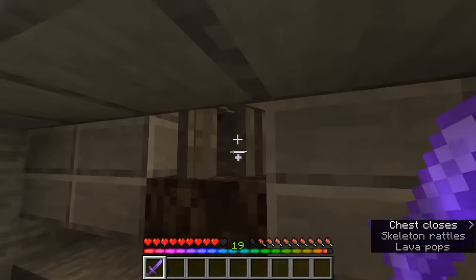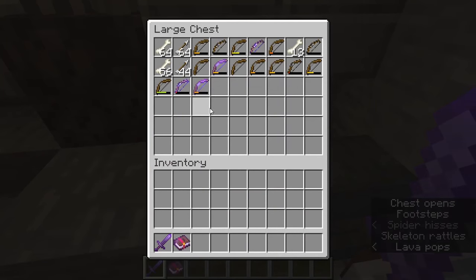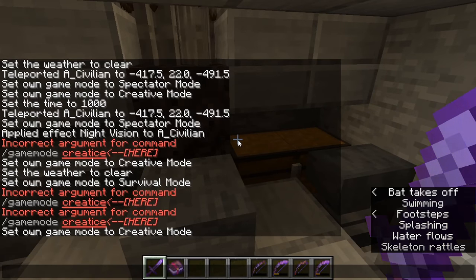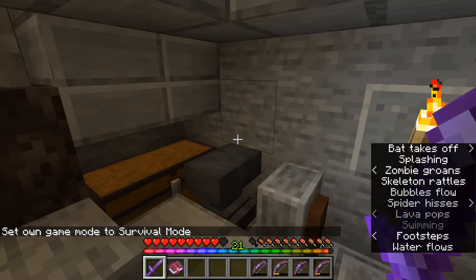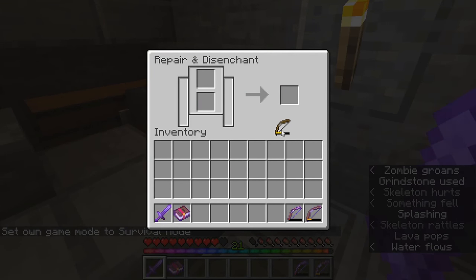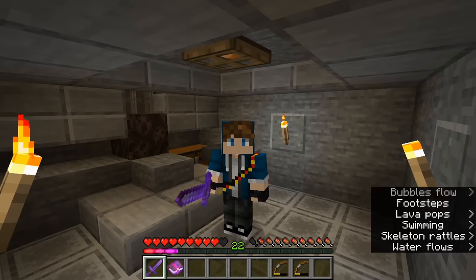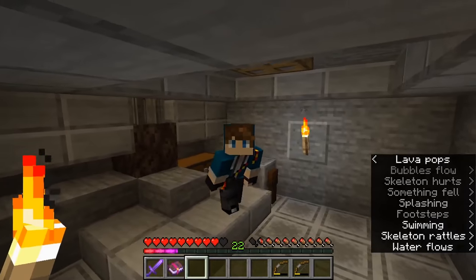Our XP just keeps filling in. We also get enchanted bows — none of these are very good so we won't keep them. But you can use a grindstone to unenchant these things and they actually give you a little bit of XP when you do, making this a two-in-one XP farm. The grindstone doesn't give you a whole lot of XP but every little bit helps at the beginning of a game.